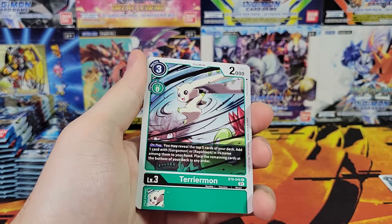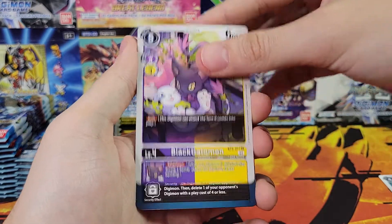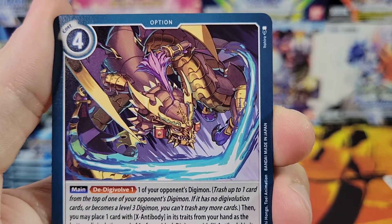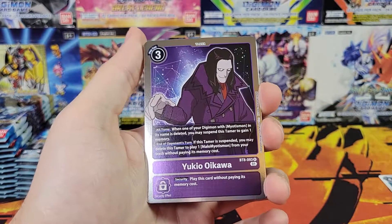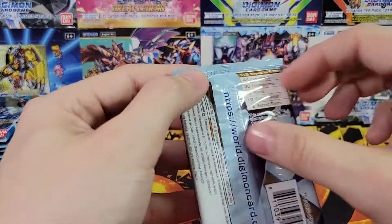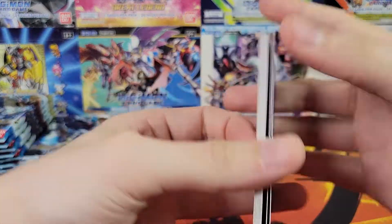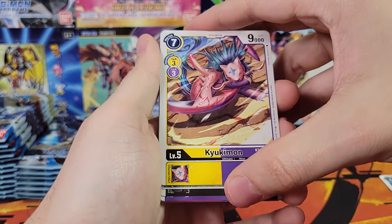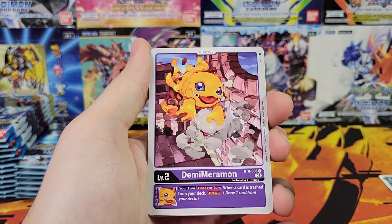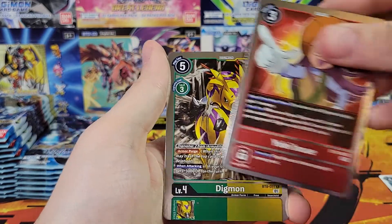All right, skipping all the commons, going right to Terriermon and Black Gatomon — a card I can't pronounce — super cool samurai dragon. And then we've got a Yukio and Bansho Mamemon.